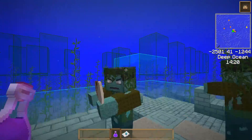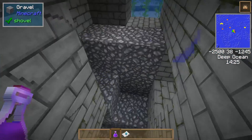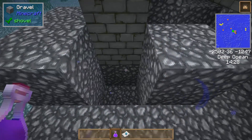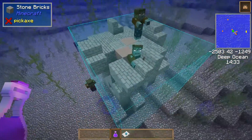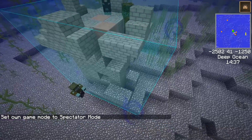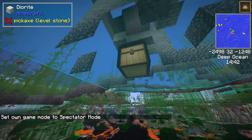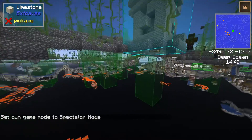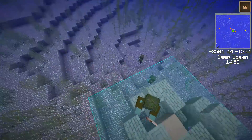I don't believe they have drowned spawns in them — or do they? They always see the drowned around them. But I guess they don't have a spawn, otherwise it would be showing up. But the fact that there are so many here tells me that they do, actually.